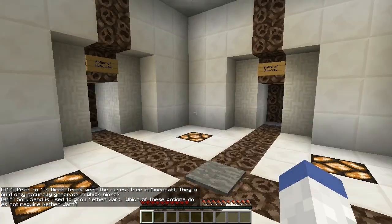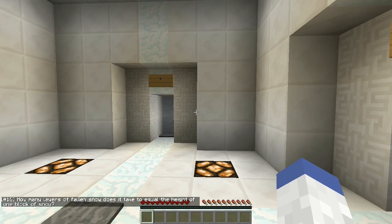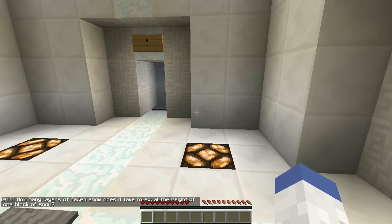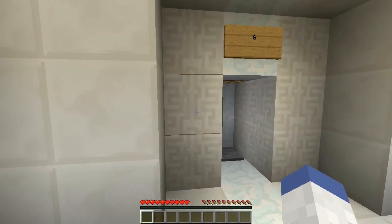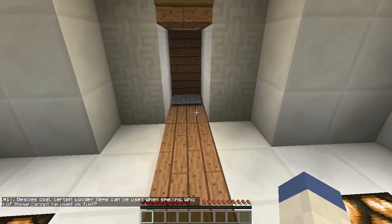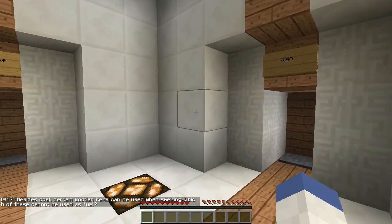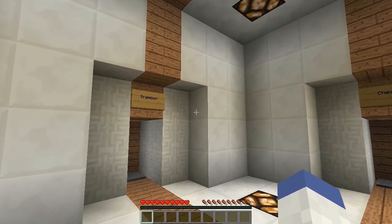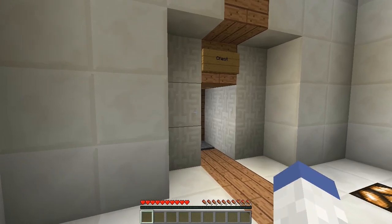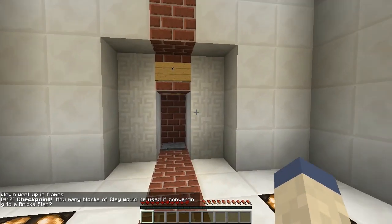How many layers of fallen snow equal one height of a snow block? I'm gonna say eight - correct! Besides coal, certain wood items can be used for smelting - which of these cannot be used as fuel: trap door, sign, fence gate, or chest? I'm gonna say chest - wrong! A sign is made of sticks and wood but so are the others. I'll say sign since the others have redstone actions.